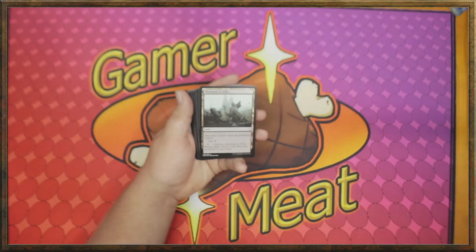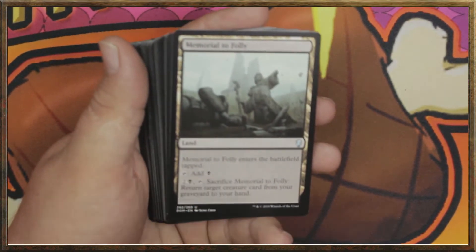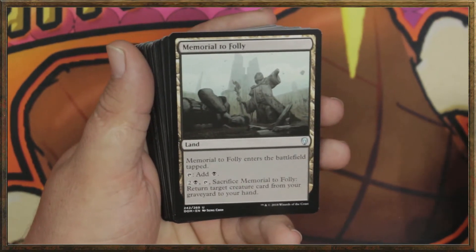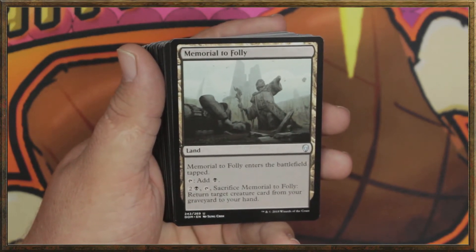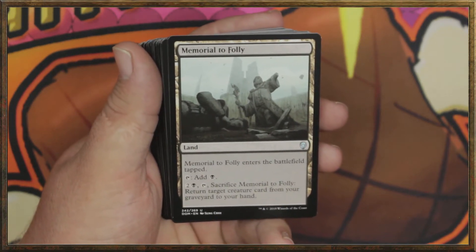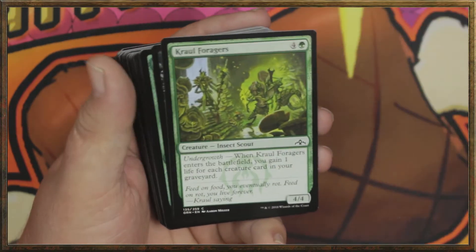We're going to zoom on in. We've got ourselves a Memorial to Folly land. Memorial to Folly — you can tap to add a black. You can pay two and a black, tap, sacrifice Memorial to Folly, return target creature card from a graveyard to your hand. That sounds absolutely lovely. We've got one of those.